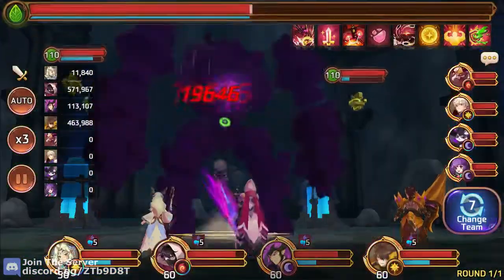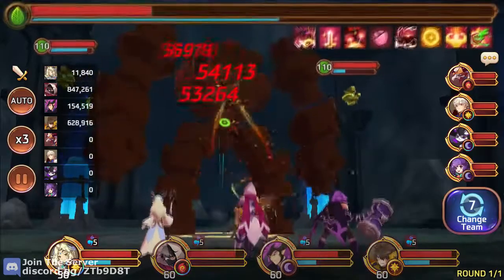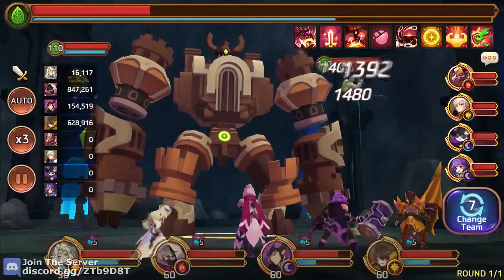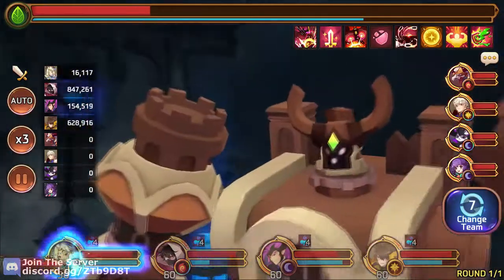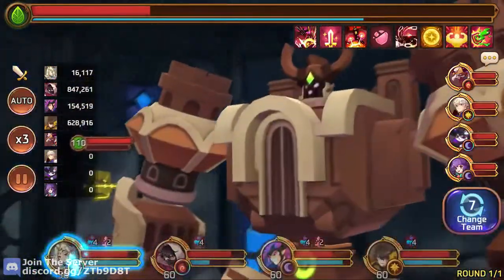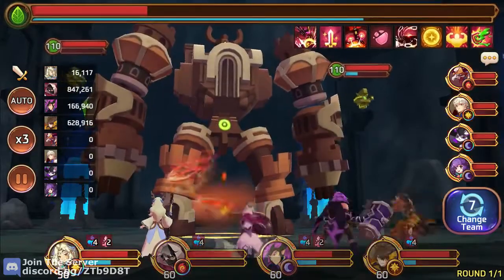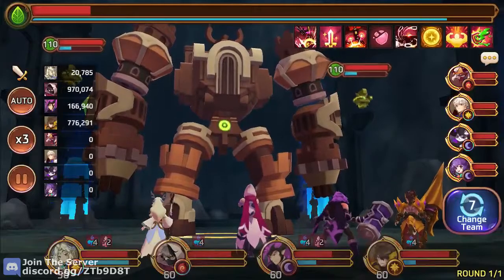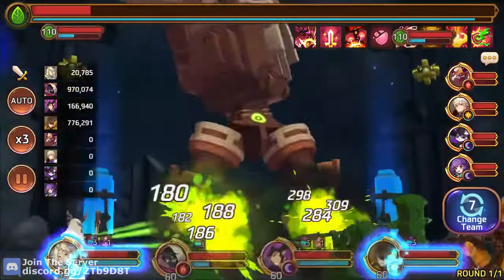Debuff. Attack. Switch to minion. Siphon. Switch back to colossus. Just debuff — didn't work, doesn't matter. Yeah, just keep attacking him. As long as that minion on the right hand side gets siphoned, he can't really do anything.